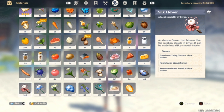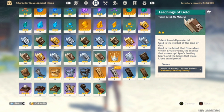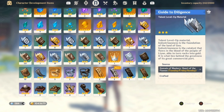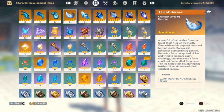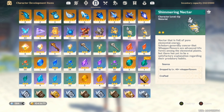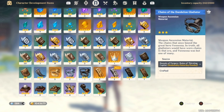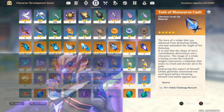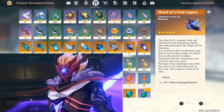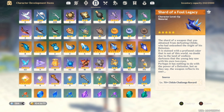You're going to want to make sure to have those on deck and ready to go, as well as the Silk Flower, which is the material you're going to need in order to level her up. Those are the materials you're going to need to level up her Ascension and get her from level 1 to level 90. As far as the talent level up materials, she requires the Book of Diligence, and she also requires even more Whopperflowers.